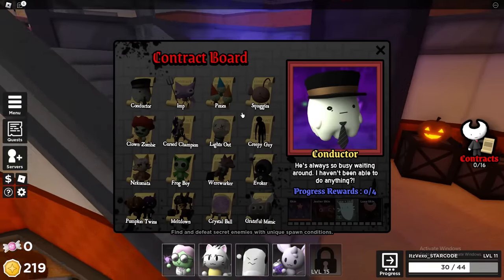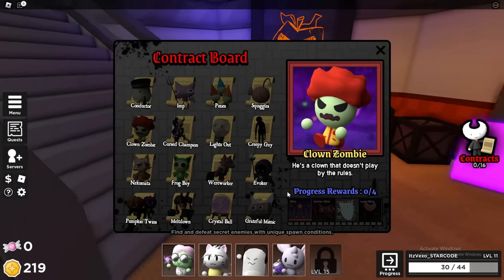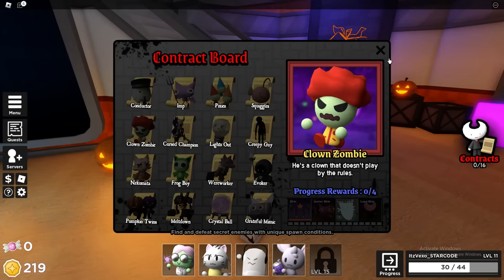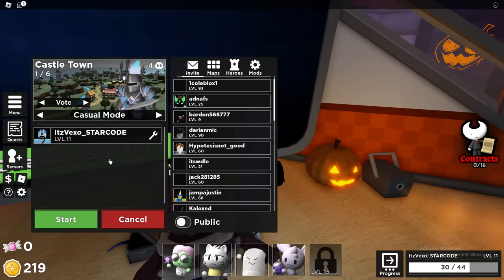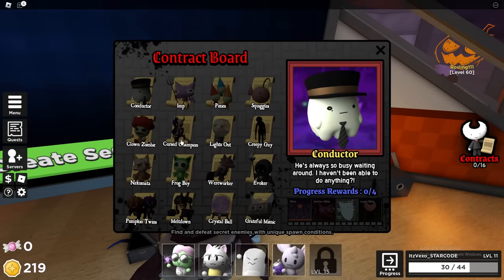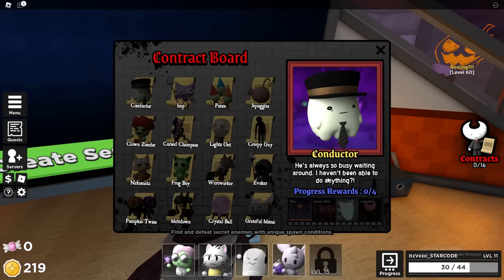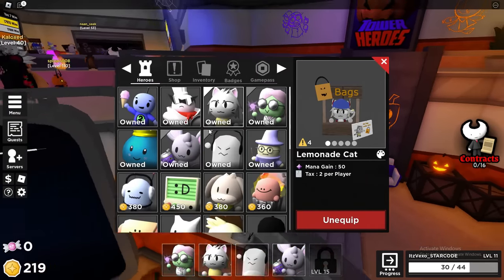For Clone Zombies, it says 'here's a clone that doesn't play by the rules' — it's going to be one of the new maps as well. For the Cursed Champion, it says 'here's quick, you'll need to be faster' — make sure you have very good towers on easy mode. You need a very fast hero that can kill him quickly. Play one of the Halloween maps to get that contract.